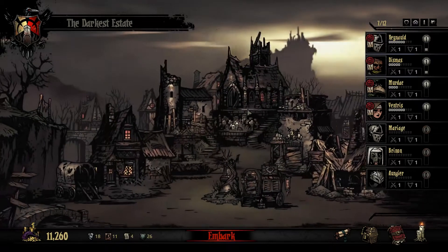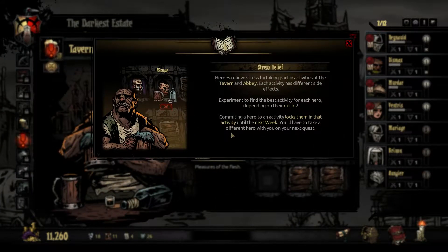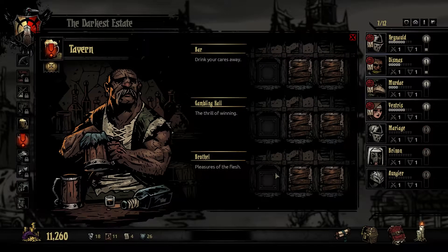Claustrophobia in a dungeon doesn't sound that great. Now let's see who needs to go pray and who needs to gamble. Stress relief and curtained rooms promise solace to the weary and broken alike. Heroes relieve stress by taking part in activities at the tavern or abbey. Each activity has different side effects - experiment to find the best for each hero depending on their quirks. Committing a hero locks them in until the next week.